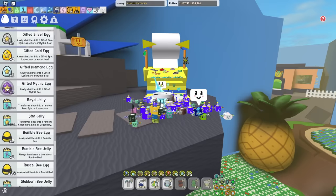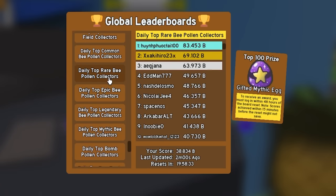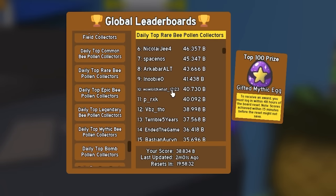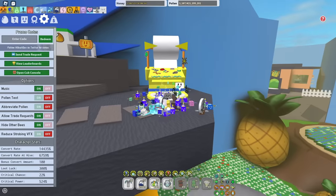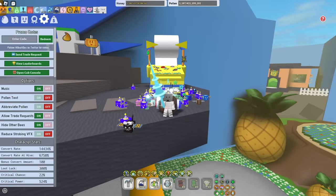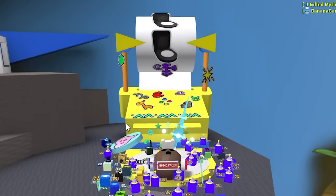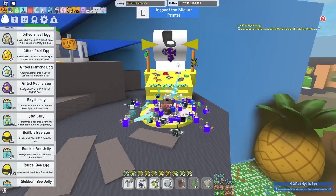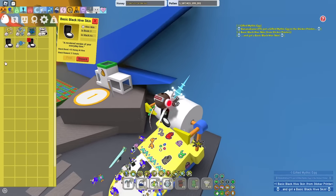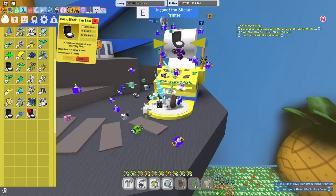Now for the gifted mythic egg — I actually got another one since you last saw my egg inventory, from the rare bee leaderboard. I'm currently getting three gifted mythic eggs every day by basically doing nothing. In three, two, one — please give me the cub... I got a black hive. I have three black hives now, I'm actually going to start doing giveaways!